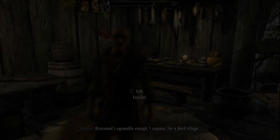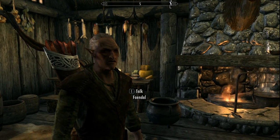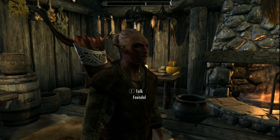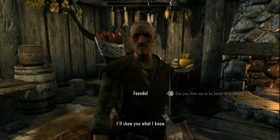Make him follow you, then ask to train your archery skill with him. You can train it five times per level. After training, ask to trade with him and take your money back, as you can see here.